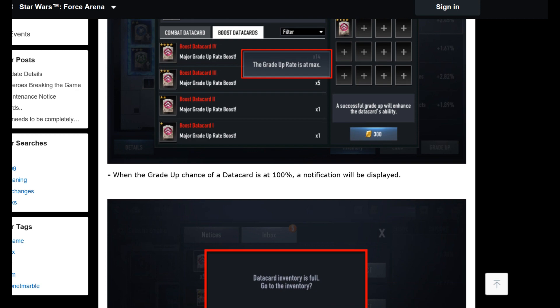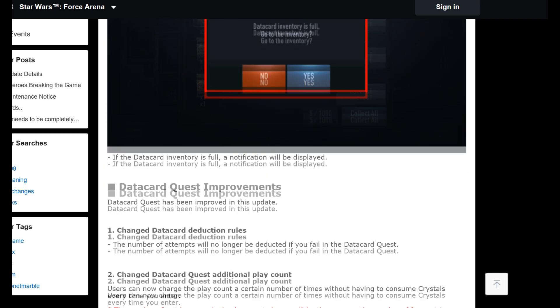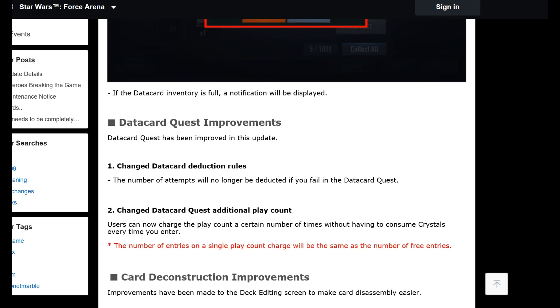Notifications when inventory is full have also been added. Data card quest improvements: one change — data card deduction rules. The number of attempts will no longer be deducted if you fail in a data card quest. Currently if you play two games and lose one and win one, it costs 100 crystals to play the next one. Now users can also charge the play count a certain number of times without consuming crystals — the number of entries on a single play count charge will be the same as the number of free entries.